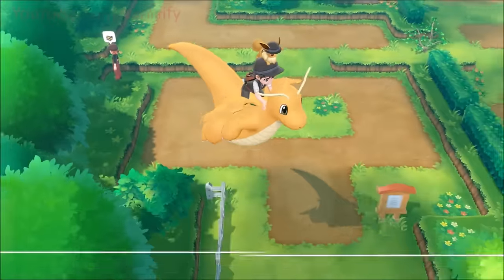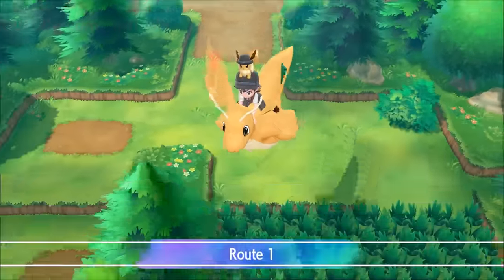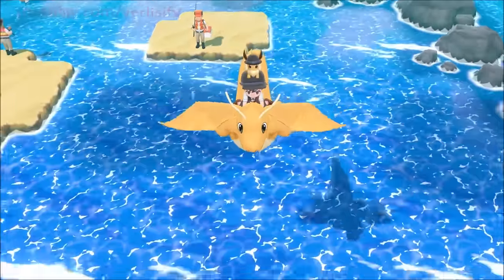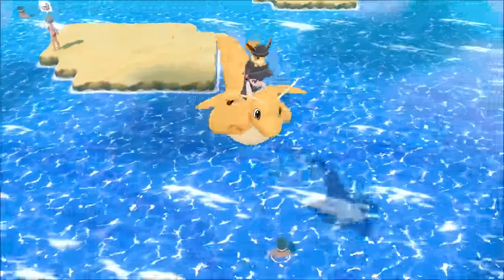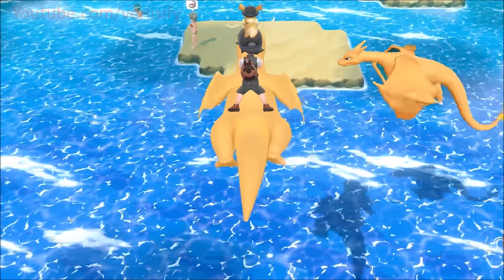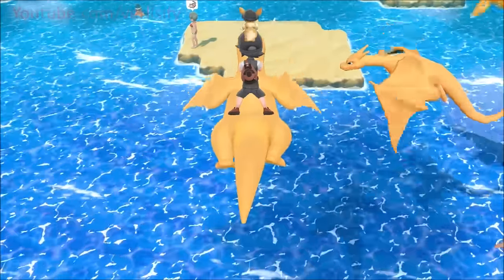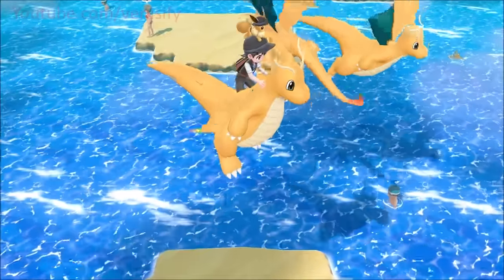Demonstrating this live: with an active catch combo while riding Dragonite in the sky, rare Pokémon like Charizard and Dragonite are appearing. Both a Charizard and Dragonite showed up during this session — proving that the elevated combo dramatically increases the chance of rare spawns in special areas like the sky.